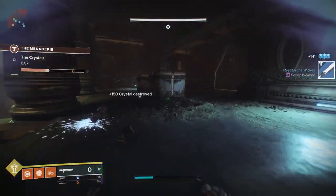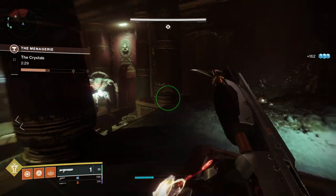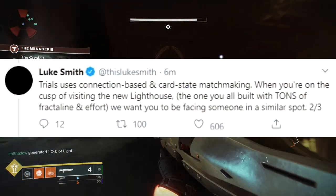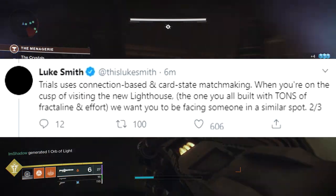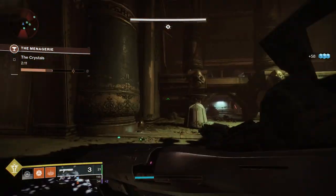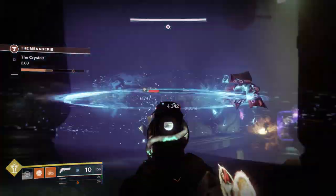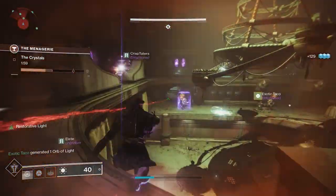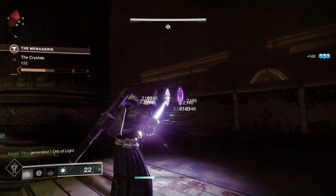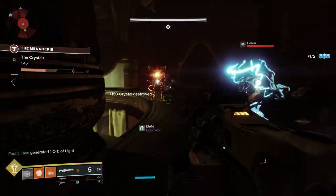As for matchmaking — this is a big deal to PvP players and Trials grinders. How is the matchmaking going to be? Luke Smith himself tweeted out that it's going to be based on connection and your card. So if you have five wins on your card, you are going to match other people that have five wins — hopefully within that ballpark. That means you're not going to start your card and match people who are one win away from the Lighthouse. But it also means those final battles are going to be very, very intense. I think that is the best way to do it.